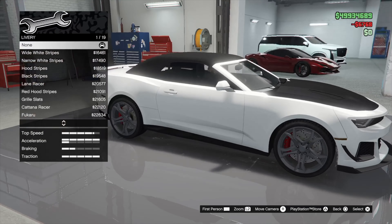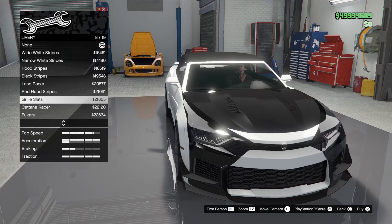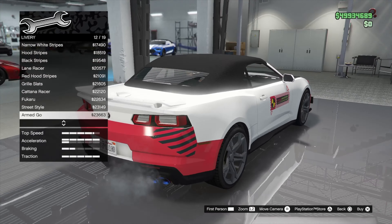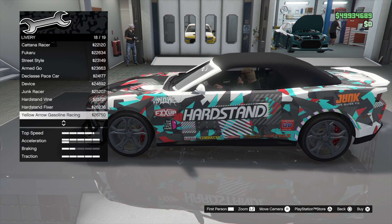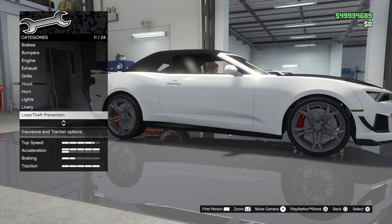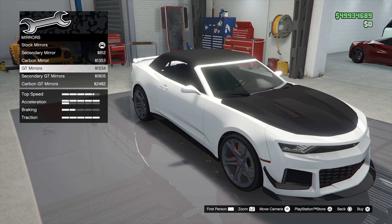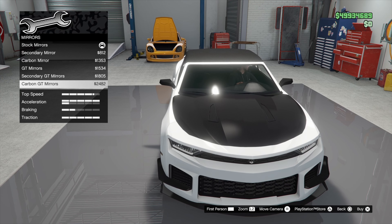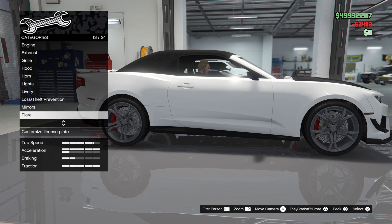For lights, I'm gonna put some xenons on there. For liveries — I don't think I do want one. They look kind of the same as the regular Vigero liveries. There's an official pace car one that's kind of cool, but I don't think I'm gonna go for livery. For mirrors, let's go with the GT mirrors in carbon.